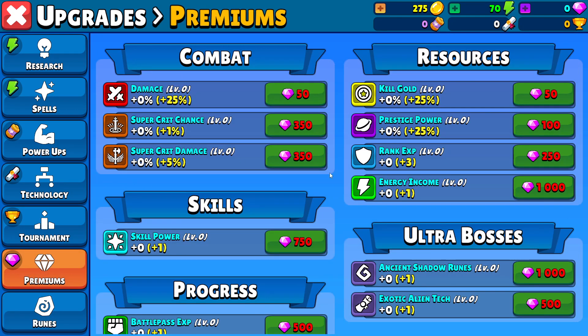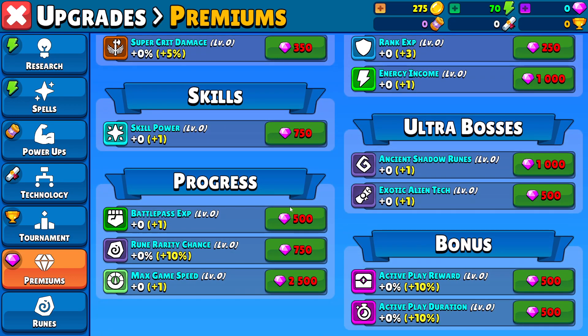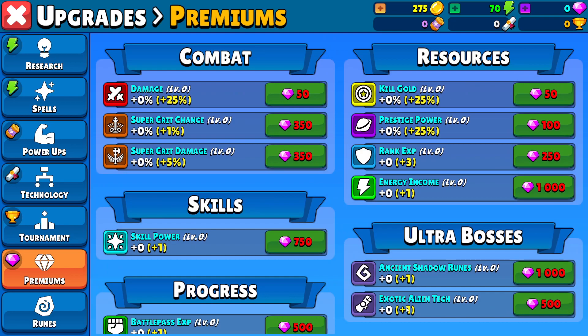Premium — these are things with gems. You actually get gems pretty quickly, especially in the beginning when you do all the achievements and stuff. I would probably focus on the exotic alien attack and the ancient shadow runes — that's what I've been trying to do. But I'm not sure if it's the right way, but it's at least what I've been doing.